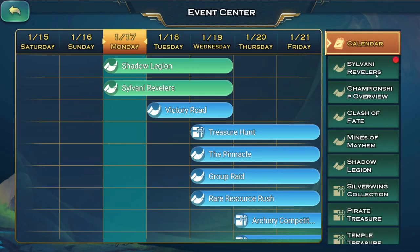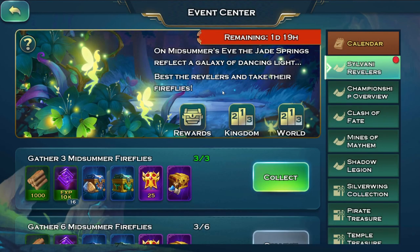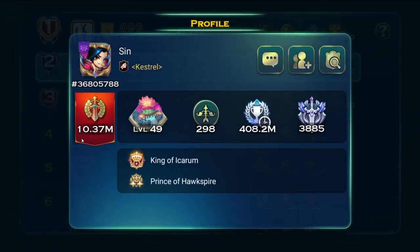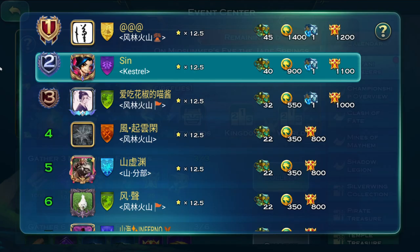Hey guys, Kane here. In this video we're going to talk about how you can clear Sylvani Revelers faster than 11 seconds. Keep in mind I am 10.3 million core, my archers are tier 17, and I don't have army research maxed even for archers.